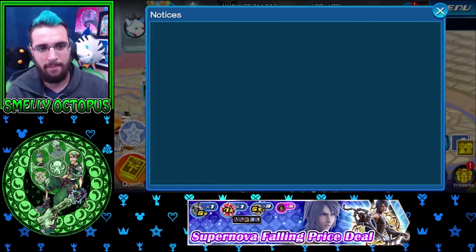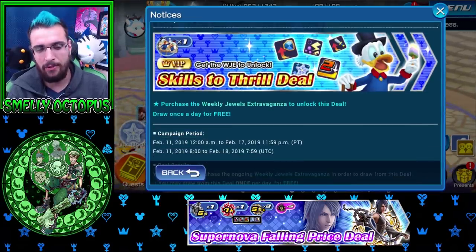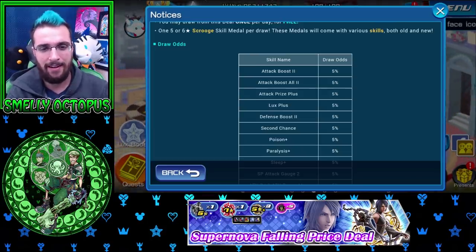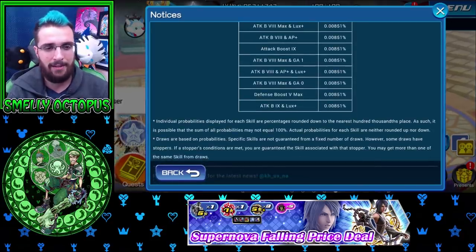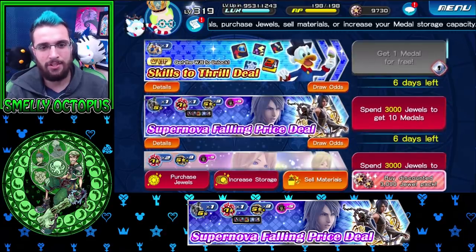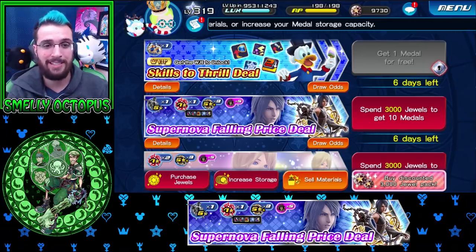Starting off with the VIP, there is a couple things in here, a new skill deal as well - VIP daily skills to thrill. They actually threw this into VIP instead. You can only draw once per day and it's free. So it's not really like, oh my God, look at those pay to wins. The odds here are terrible. If you want some good trade here, you're not going to really be too happy with your odds, but it's a free banner for anyone who buys this VIP.